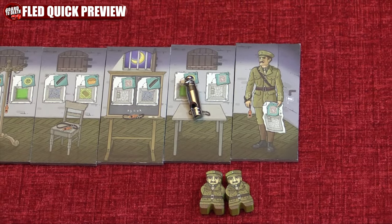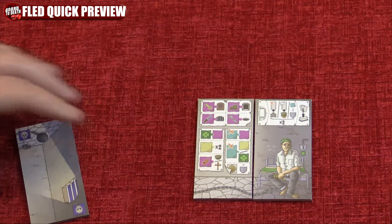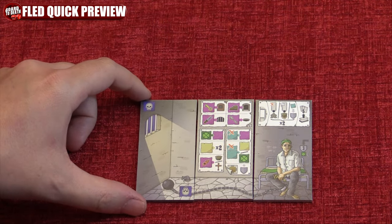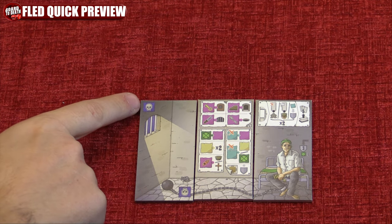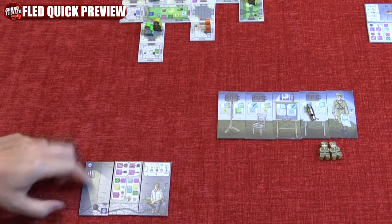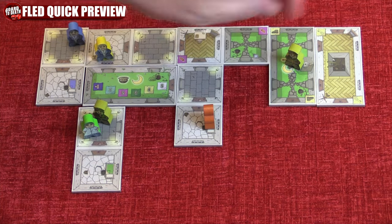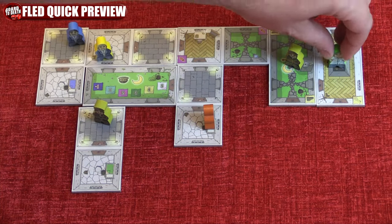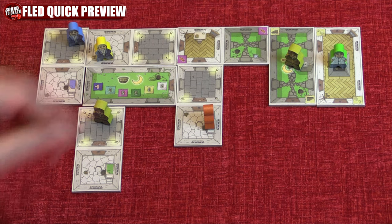If a guard moves into a room with a prisoner, they remove a card from their hand and put it to the left of their summary card, making them shackled with a minus 1 victory point. If they were already shackled, add that tile to the governor's inventory and move that prisoner back to their bunk. If solitary confinement is part of the prison, you will move there first before moving to your bunk, losing a turn in doing so.